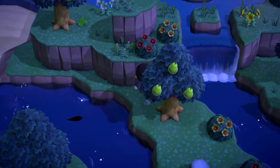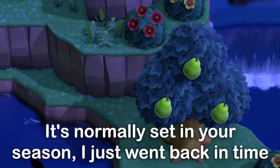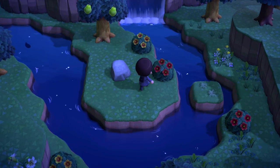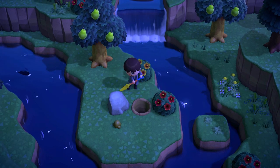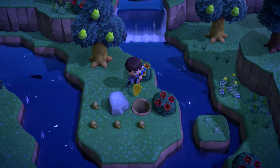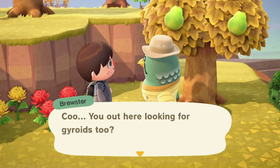One common island you've probably seen is the basic standard island. It is just a pretty plain island, but you can find gyroid fragments here, which you can't find on the normal nook mile ticket islands, so if you want to get them this is a great place to do so. This is also where you meet Brewster for the first time.